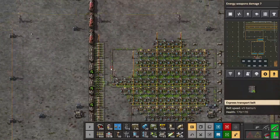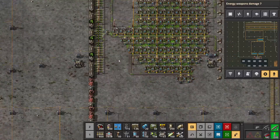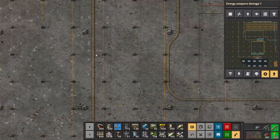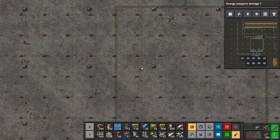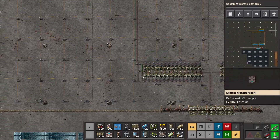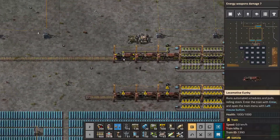Is the station off? No, it's fine, it's just stopped — oh, because I put a train there. Well, that's smart. Good thing I checked, right?